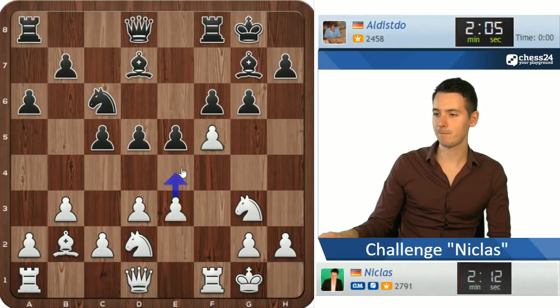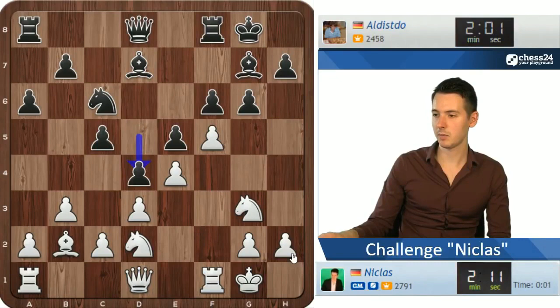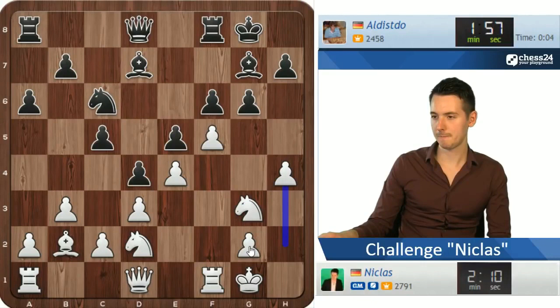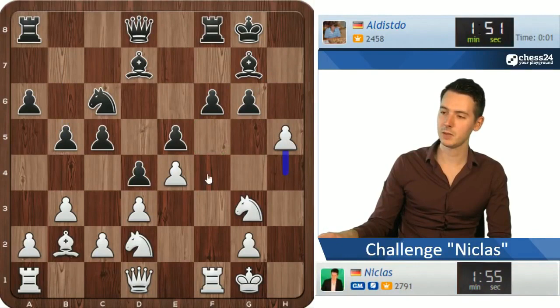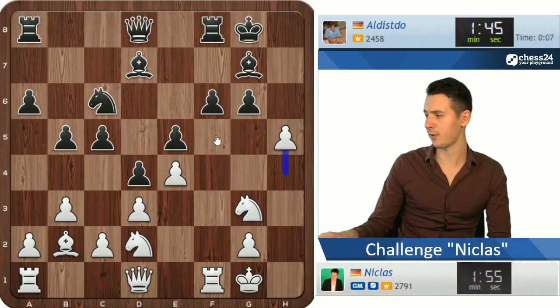Let's go e4. I'm not threatening h5 — I don't want to do that because then he just closes it down. But what I can do and what I will do is take on g6 and then play h5. Now I'm opening up these light squares for my knights — the square on f5.